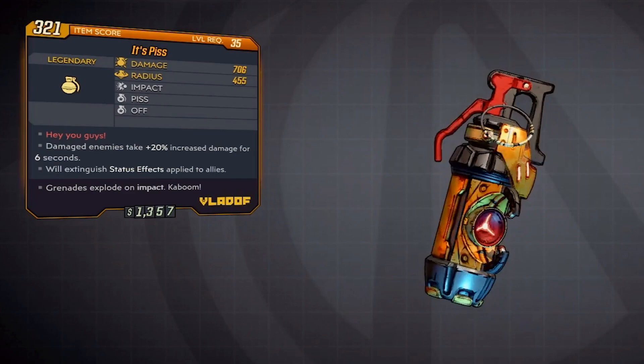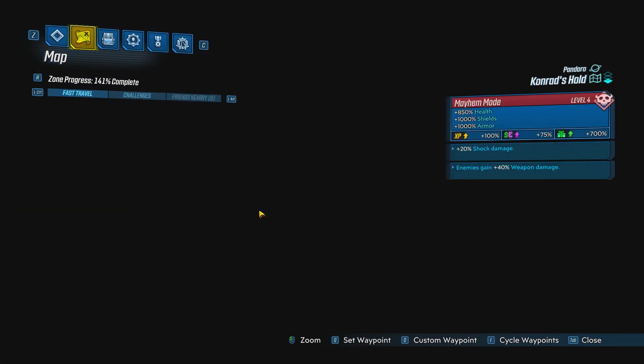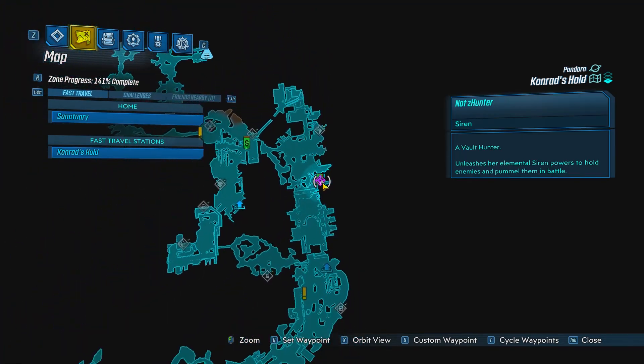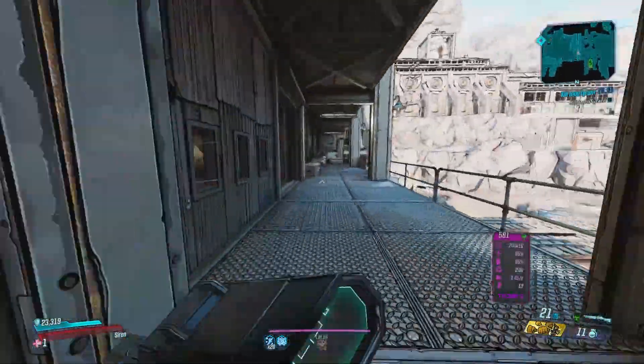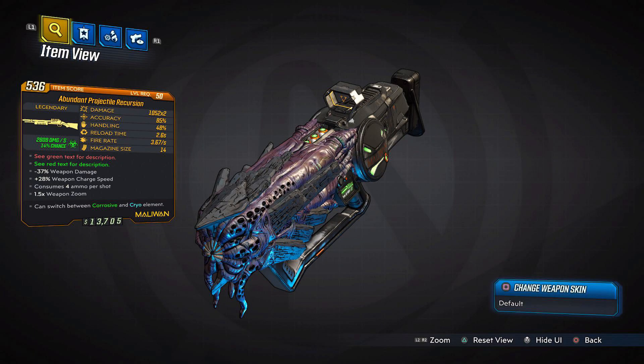Next we have the It's Piss grenade — this grenade is very underrated and goes under the radar a lot, but it can be very decent. Enemies hit with this grenade take 20% increased damage, and if you have an anointment that increases weapon damage or gives elemental damage it becomes even better. You can farm it from Sloth and Thunk on Pandora — head to Conrad's Hold, make your way to the save point on the map, and farm them at that location.